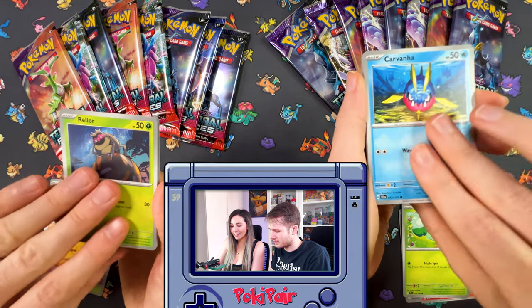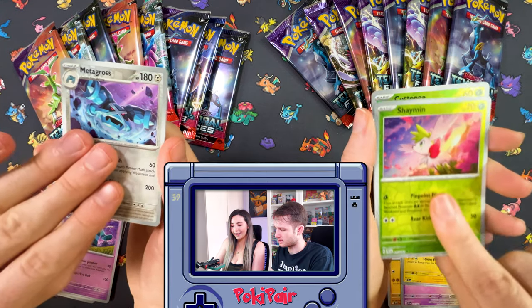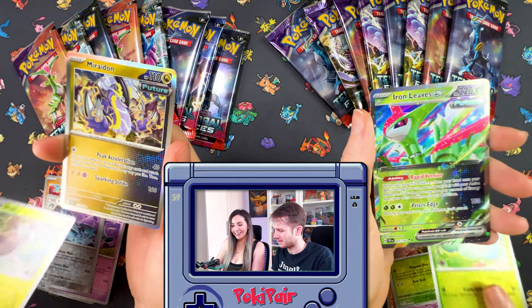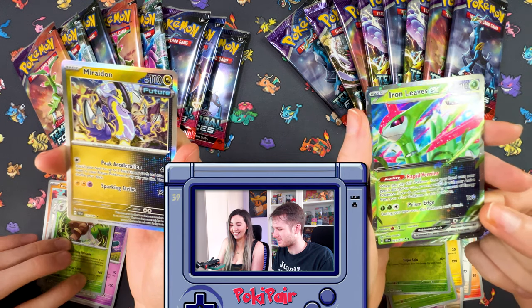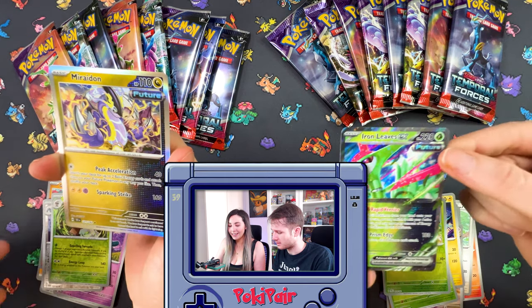We're pulling Cutiefly, Drillbur, Rellar, Salamence, Bronson... At least we got a hit. This Maraudo is a very nice card design as well — it's a really lovely holo.